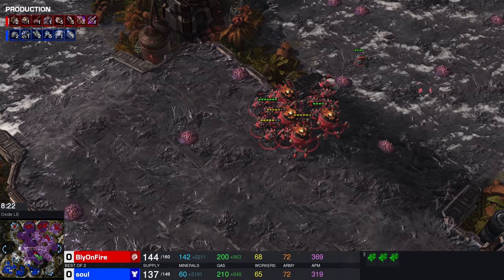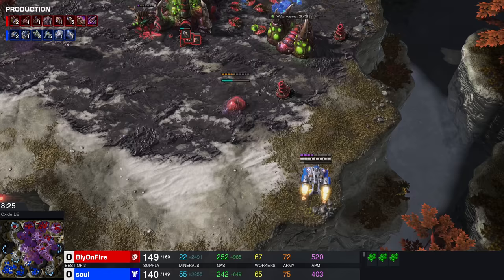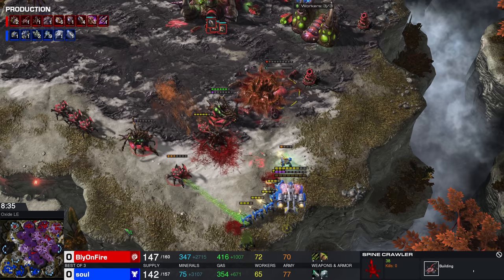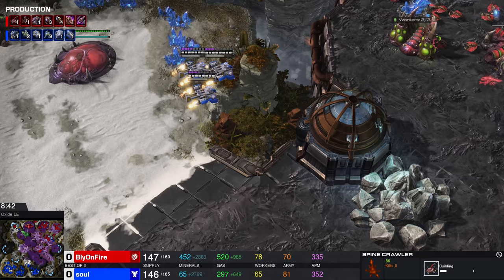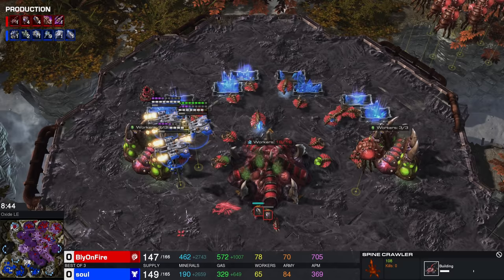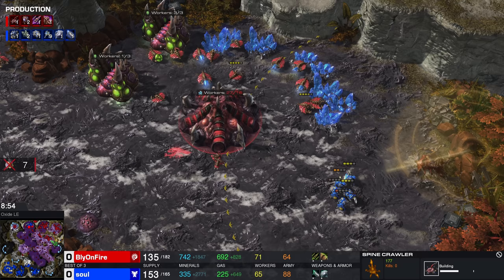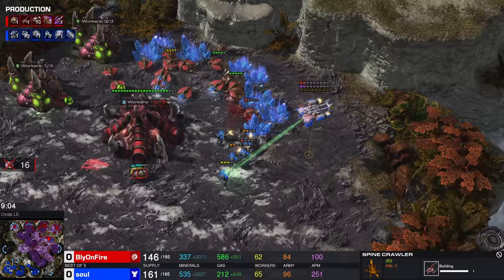Obviously when your opponent is going Roach-Ravager, going for Medivac drops makes a lot of sense. Roaches and Ravagers are not nearly as quick as Zerklings and Banelings, and there's going to be very little anti-air in general. Two Spore Crawlers and a Spine are going to be the defense inside of the main base. If these three Medivacs moving on the left are unscouted, this base is dead. Yeah, this actually could become a disaster right now — he decides to go for the base. A lot of drones are going down right now.